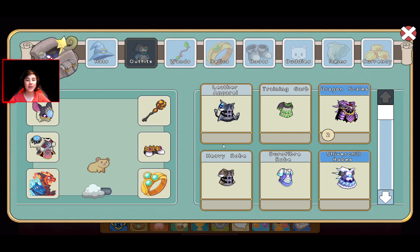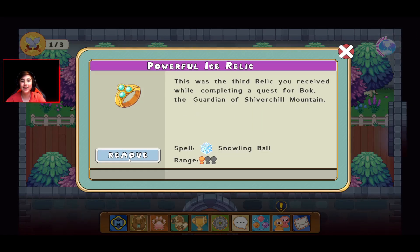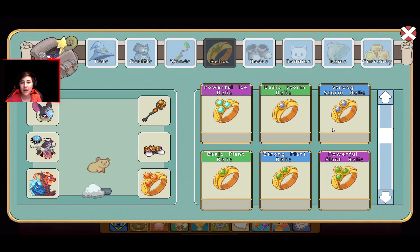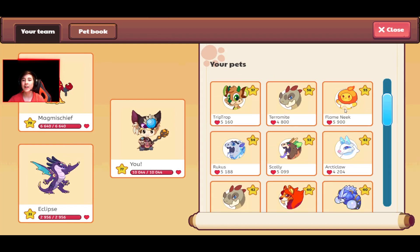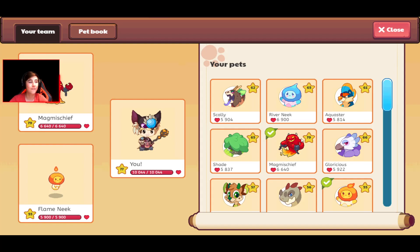The last tip for this video is to not fool around and wear bad armor. You can't see my armor right now because I am a hamster, but make sure to wear your best ones — like I am wearing Black Fang. For the relic, you want to wear a fire one. I should actually put on a powerful fire relic — these are the strongest. And also, if you don't want to use your highest level pets, make sure to use fire pets. Either your fire pets or your highest level ones, like Flame Neek. Use fire pets, epics, or your highest level pets.